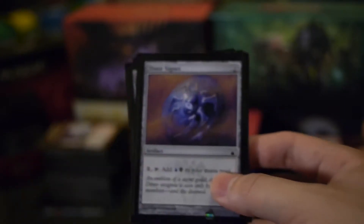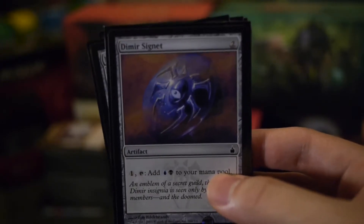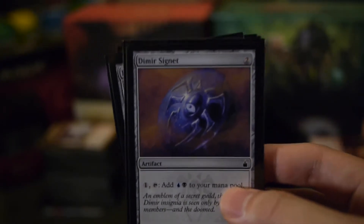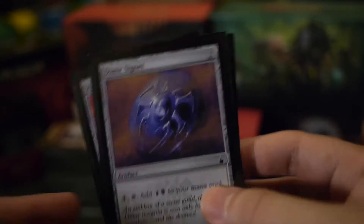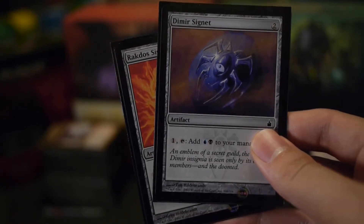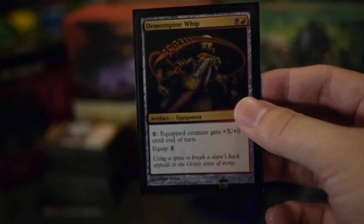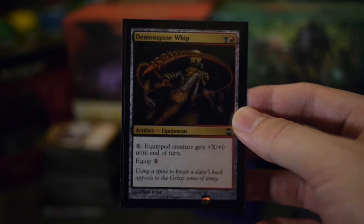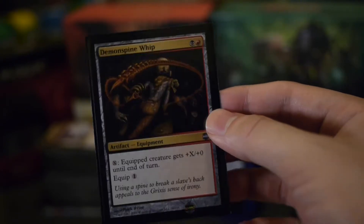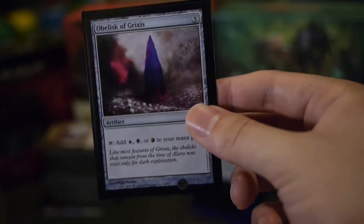Starting with the artifacts — these are probably among the only non-black spells I have. The artifacts are the usual Signets: I've got the Dimir and the Rakdos. I felt the Izzet Signet was aligned too much with the forces of good. Demon Spine Whip lets you pump a creature, pretty handy when you can turn one of your opponent's lands into a swamp and push it through. And another talisman, the Obelisk of Grixis.